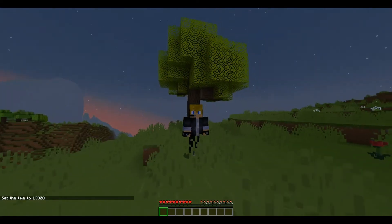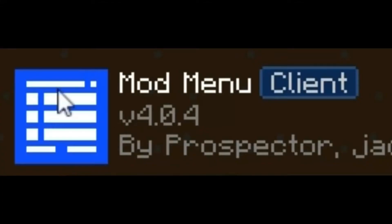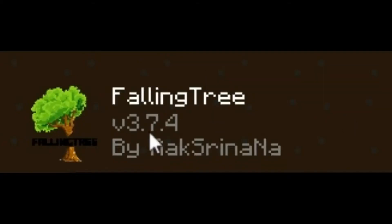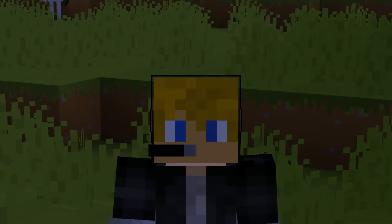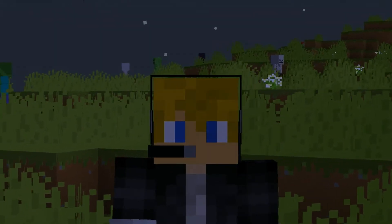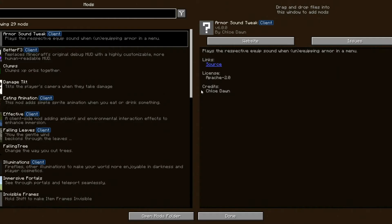Well, I have a solution. All you have to do is download this mod menu as well as this falling tree mod. Once you've downloaded those, remember to download the mods and Fabric for whatever version you are playing. Otherwise it will not work. Press escape and open the mod.